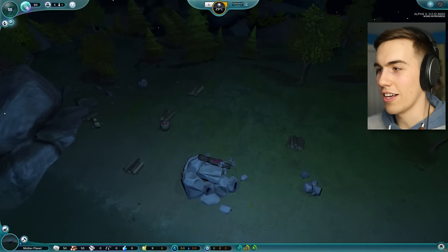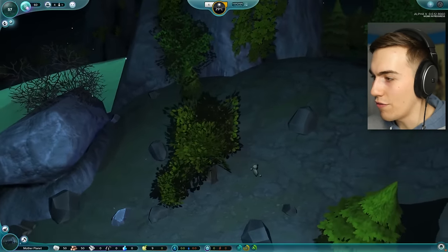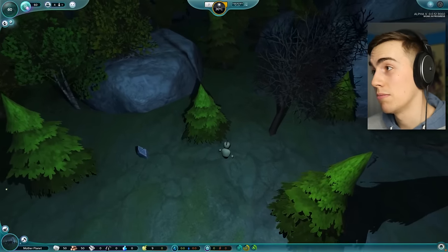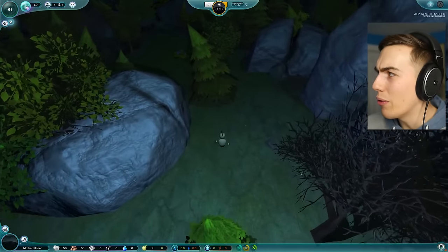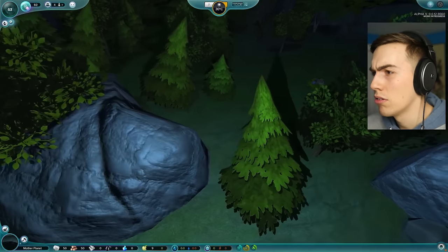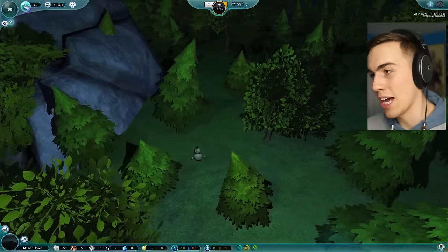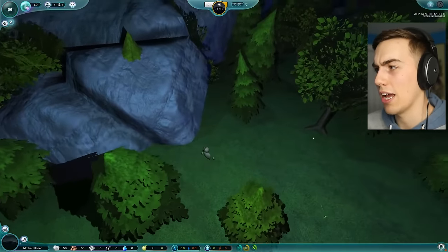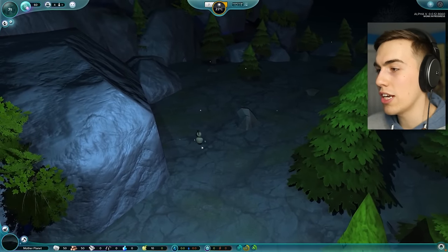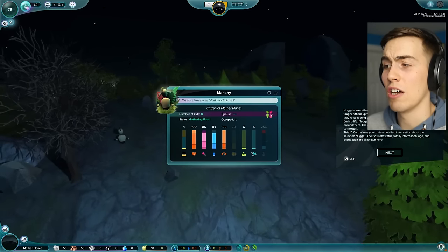I read through the rest of the instructions — I think I'm ready to just watch my nuggets do things. Look at this little nugget over here, walking around doing some stuff. He's just wandering into the woods, guys. I swear to God, there better not be any wild animals out here to kill you. The game does a lot of stuff for you — they'll mate on their own and do jobs, they get automatically assigned jobs and things like that. But you do need to build for them. I got to find out where this guy's going. He's not even — what's your name, bro? Manahi. This place is awesome — citizen of Mother Planet. He's got a little profile picture. Manahi don't leave me! Okay, he's actually not doing anything — he's just wandering around.